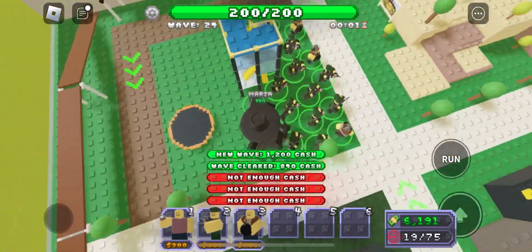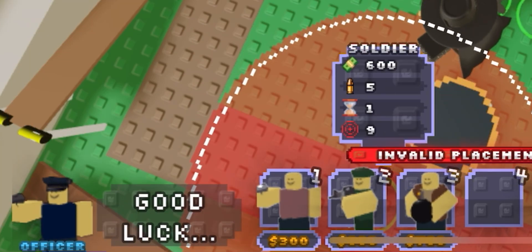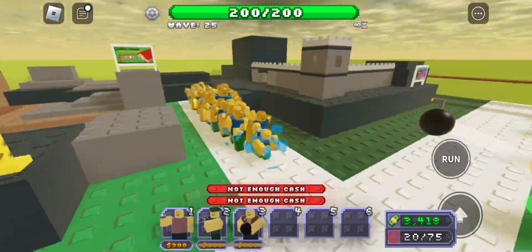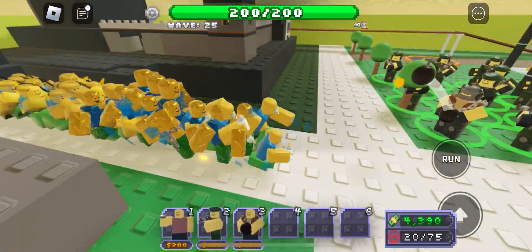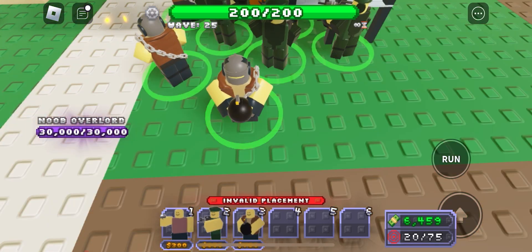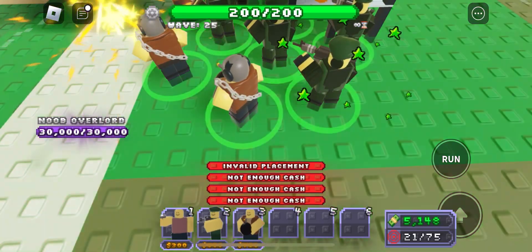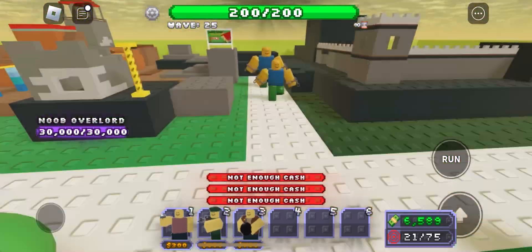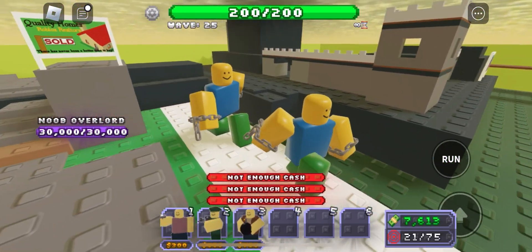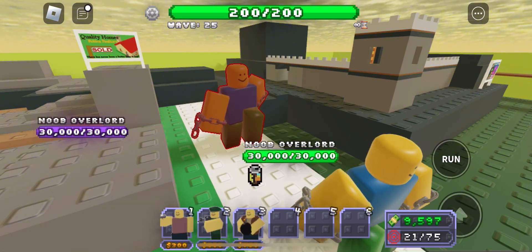I think this is the final wave — the last wave. They're sending in lots of things. I have three Demolitionists for the horde so I'm actually pretty fine. I'll put more Soldiers. And here it is — the boss: Noob Overlord, 30K HP.